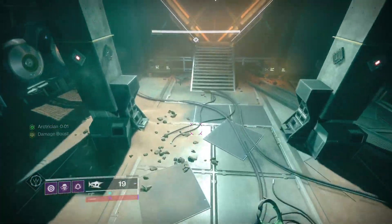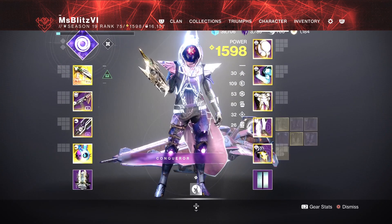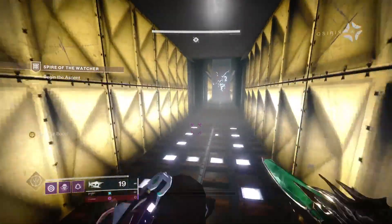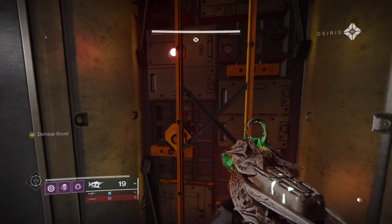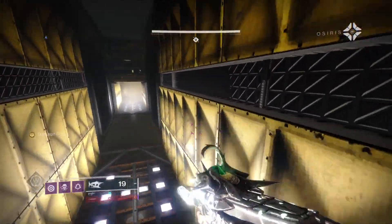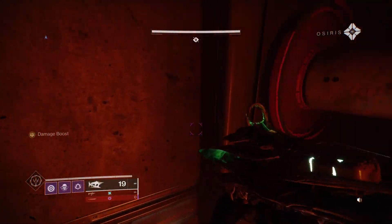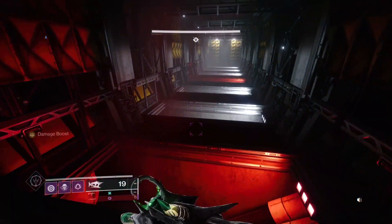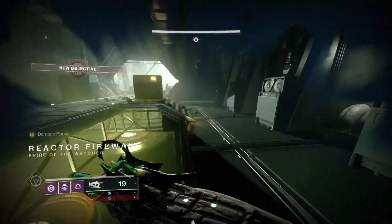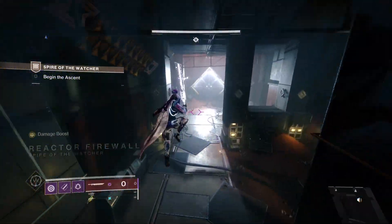During this jumping puzzle part I highly recommend using Stompees on Hunter — using a sword also helps to see your character's position. You can see all these electric outlets. The best part about this jumping puzzle is you don't actually have to be a guardian electrician and connect the nodes — you literally just have to do the jumping puzzle. When using Stompees you have to be very careful not to bounce off the edge, especially on Hunter.